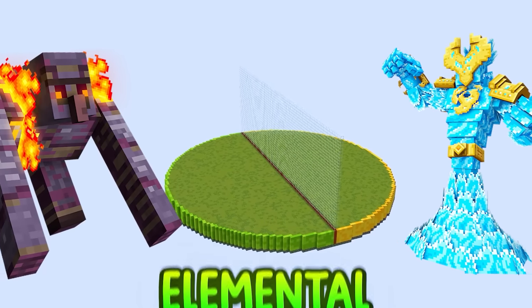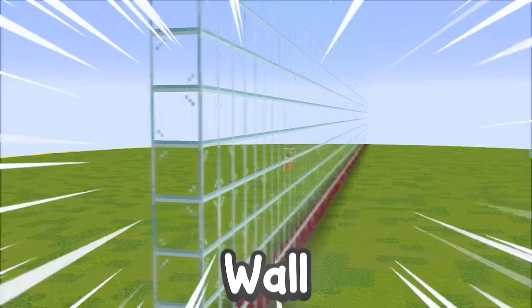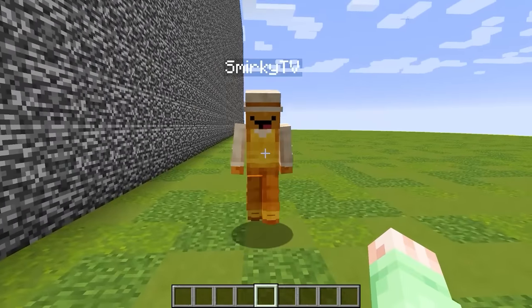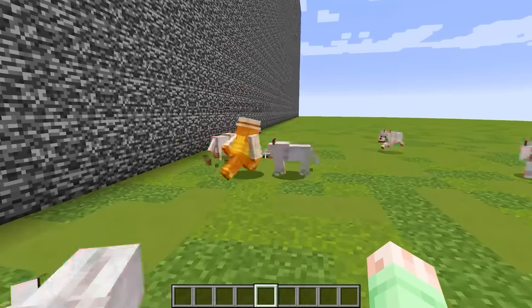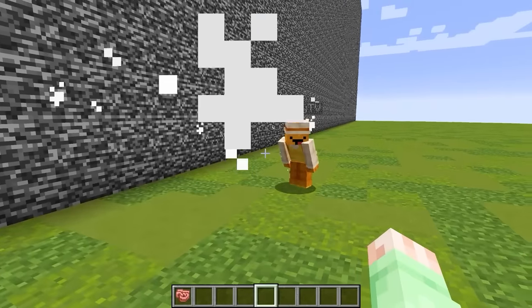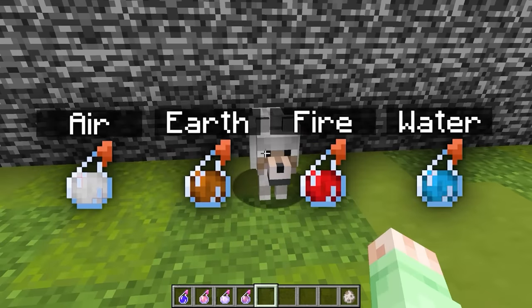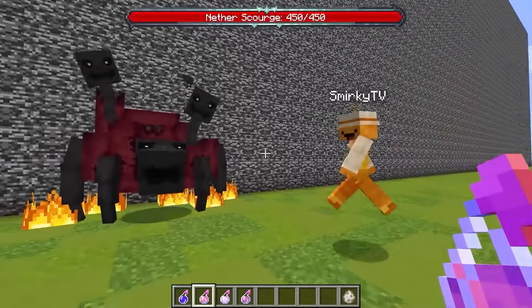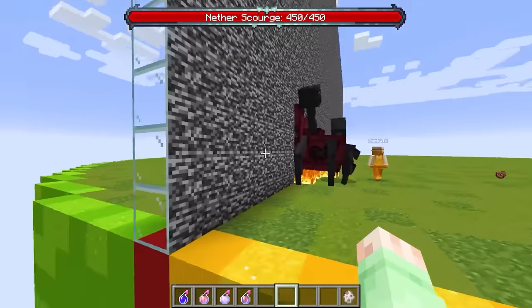Today, I'm doing a Minecraft mob battle with my friend, but we're in the elemental dimension. Little does my friend Smurky know that I'm secretly cheating with this one-way glass wall, meaning I'll be able to see whatever mob she spawns and spawn the exact counters. Anyway, Smurky, are you ready for the mob battle? Yes, I am, and I'm totally gonna destroy you! But why are my wolves dying? Smurky, you are so silly — we are in the elemental dimension. If you want to spawn in a normal mob, you need to throw one of the four elemental potions onto it just like this to turn it into its elemental variant. These mobs are gonna be insane. All right, then let the mob battle begin.